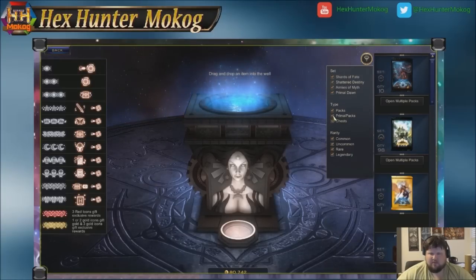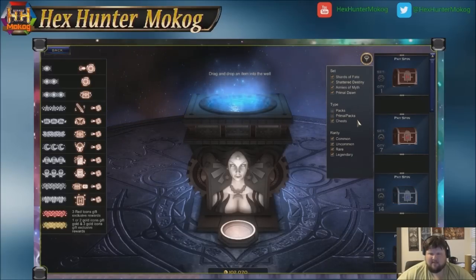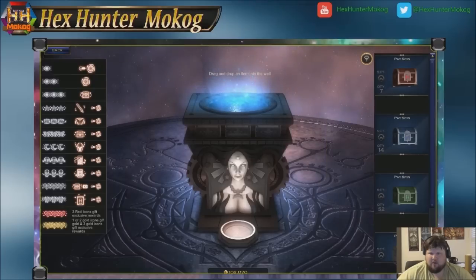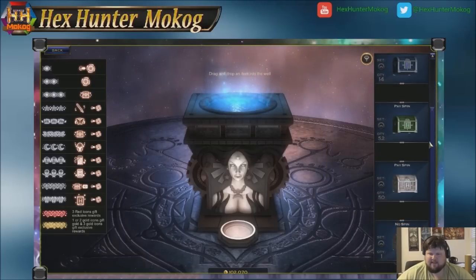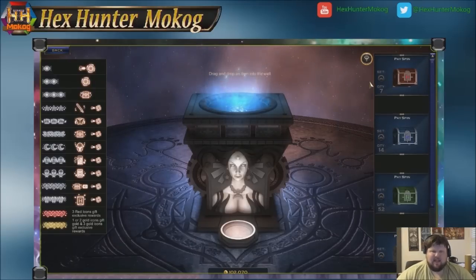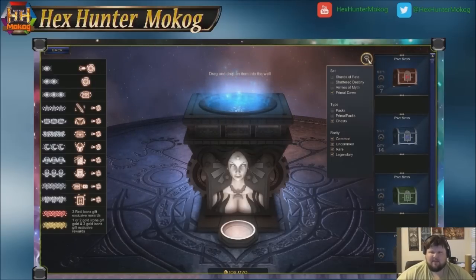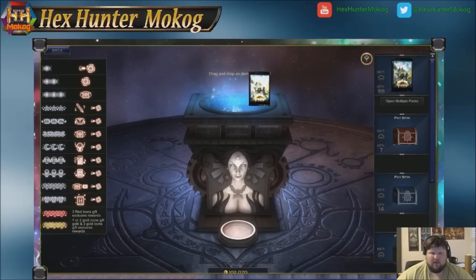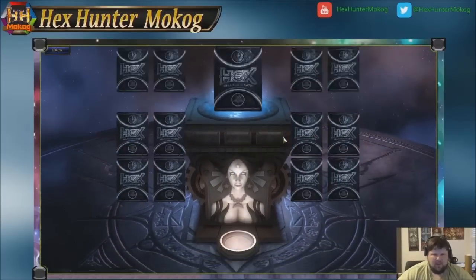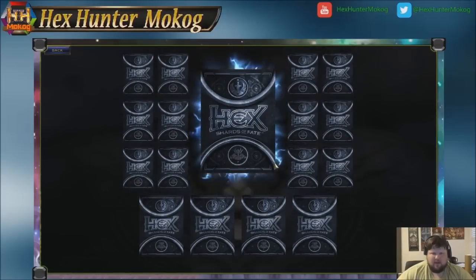Right now we want to only see chests that are here and only see stuff from Primal Dawn. Now we will see only the stuff from Primal Dawn, which makes everything easier to deal with. Chests themselves actually come from booster packs. Let's go ahead and bring up an Armies of Myth pack here. Whenever you crack open an Armies of Myth pack — or in this case a Primal Dawn pack — you get all of the beautiful cards that are here.